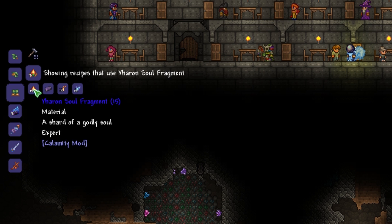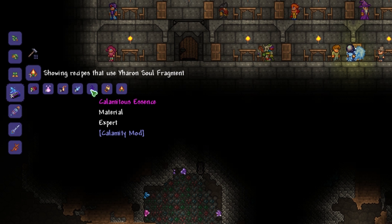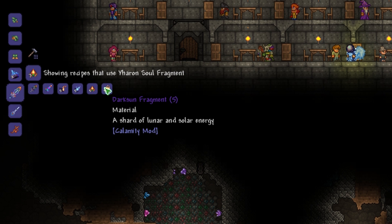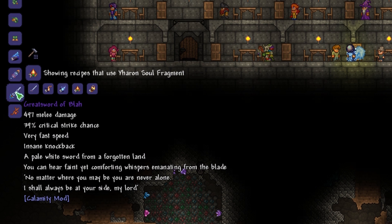Shadow spec bars — we can only make these after the final boss, Arc of the Cosmos. I probably want to make that one. Dark sun fragments — sounds like we would get that stuff from the solar eclipse, which in a way resembles a dark sun. Great Sword of Blah —